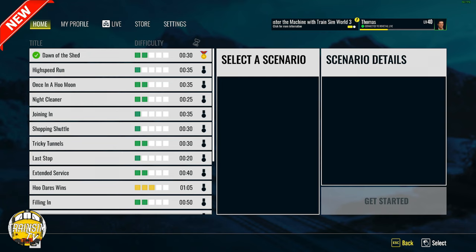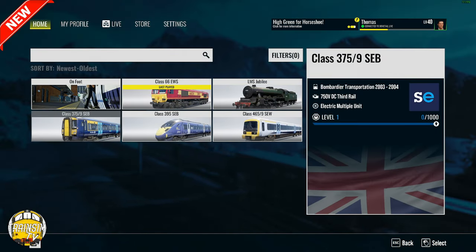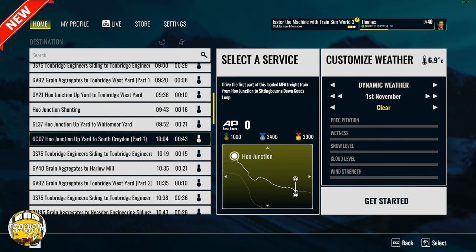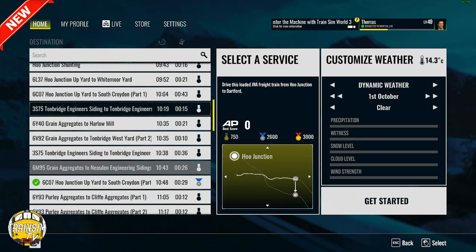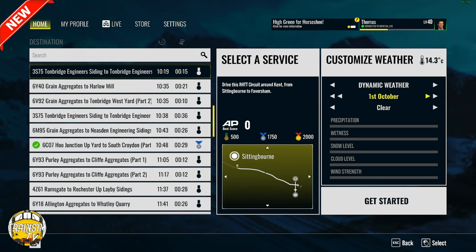As I've had a go now I'm fairly confident I can remember how to set the thing up, so I'm going to go back, click timetable, and go with Class 66 which comes with its own RHTT preset — a more weathered version. The workings you want are under the headcode of Class 3, something like 3S75. We'll go with 'Drive this RHTT circuit around Kent from Sittingbourne to Faversham'. It's only a quarter of an hour drive. We want it in autumn, mid-October.